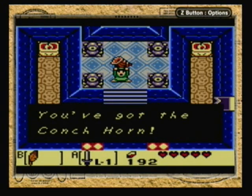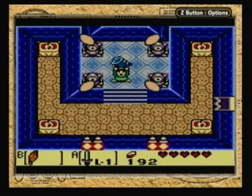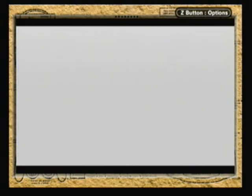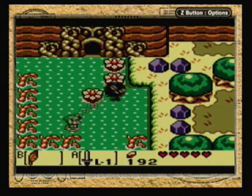We have the second siren instrument, the Conch Horn. Notice how the instrument is playing the same song that it played when we got the first instrument, but it's making that instrument sound now instead of the other one. "The prairie is waiting." Looks like we're going to a prairie next.